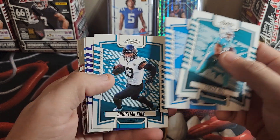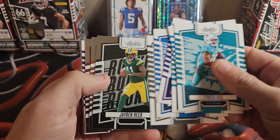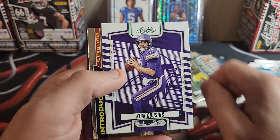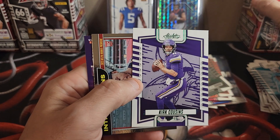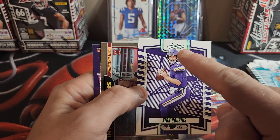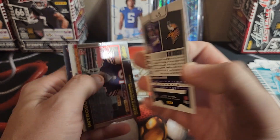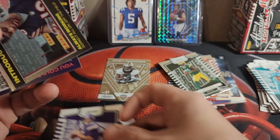Pack three: Tyreek, Andy Dalton, Christian Kirk, J.K. Dobbins, Montez Brown, Josh Jacobs, Jaden Reed, DJ Turner, Michael Wilson. And this is a green parallel — Kirk Cousins on the green parallel. I can really only tell by the green. It doesn't appear to be numbered. I'm going to keep that over here.